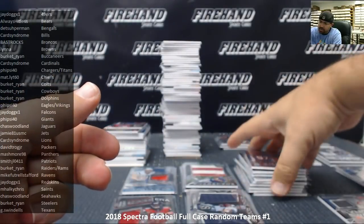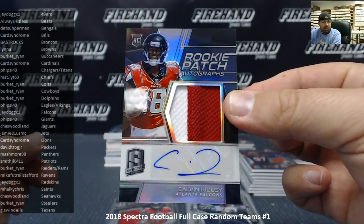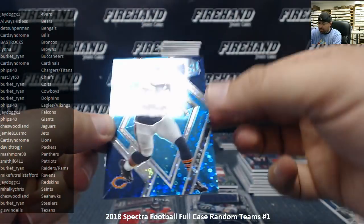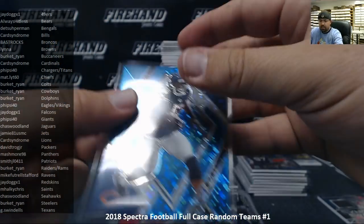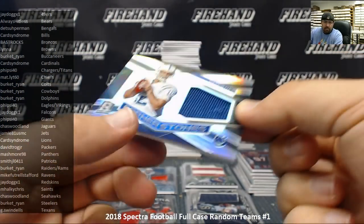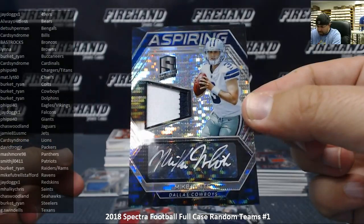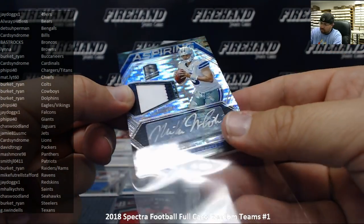Geno Atkins numbered to 99, Sunday Spectacle neon blue jersey for the Bengals — game-use material — Detroit Superman. Calvin Ridley rookie patch autograph, numbered 42 of 99 for the Atlanta Falcons — Falcons belong to J-Dog. Allen Robinson neon blue for the Chicago Bears — going to Always Hit List. Andrew Luck for the Indianapolis Colts — Cornerstones jersey, serial number 165 of 199 — Colts going to Ryan Burkett. Mike White aspiring patch autograph, signed in silver ink, numbered to 10 — very cool card — Dallas Cowboys, Ryan Burkett.